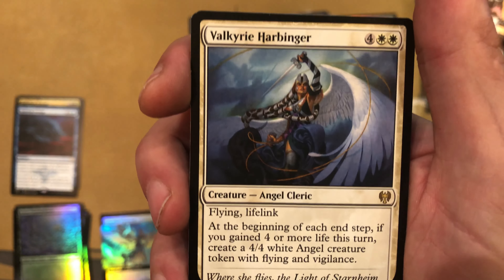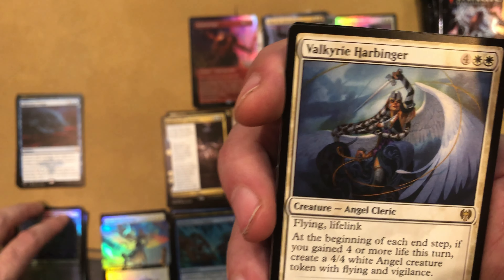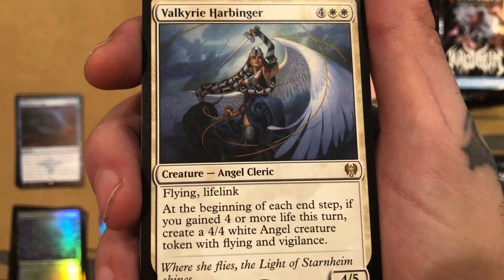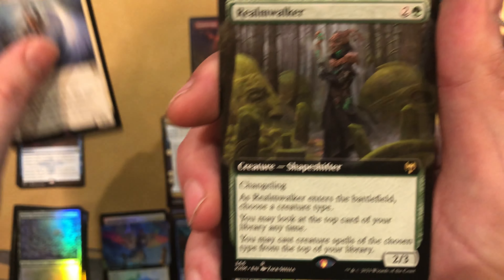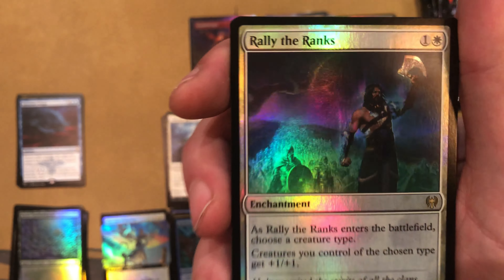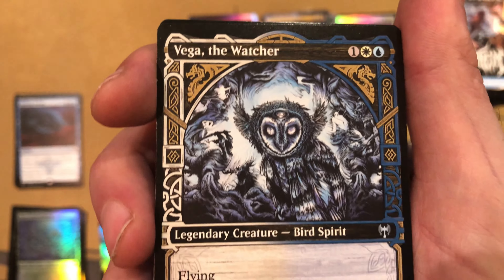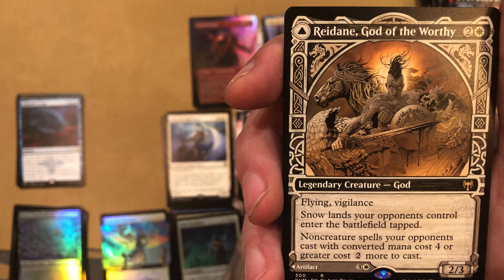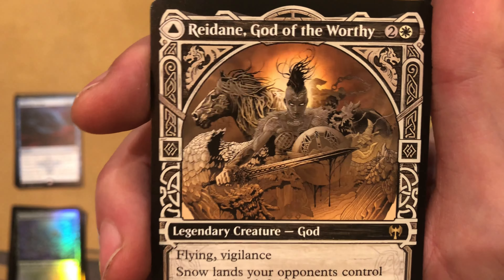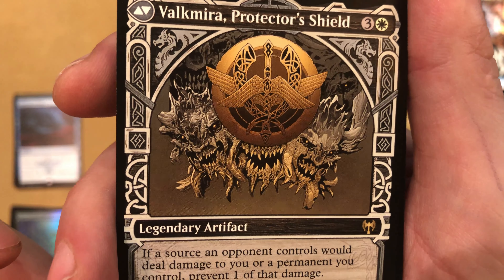Alright, ripping through these commons again real quick. Recruiter, Battlefield Raptor — my buddy drafted a deck with like 6 of those in it, just went ham with Battlefield Raptors. I actually like this equipment — it's only one to equip, pretty good in some aggro decks, you can get some mana out of it if you do damage. Puffer Hawk. Narfi the Betrayer King — that's pretty sweet. And then a Divine Gambit — risky card to play, sometimes it pays off. Snow-Covered Forest.